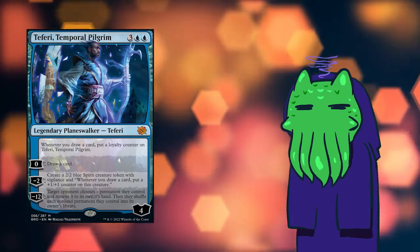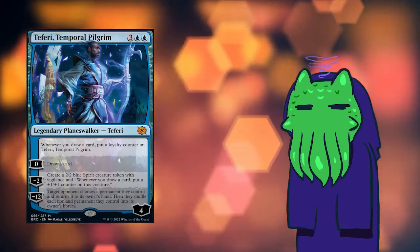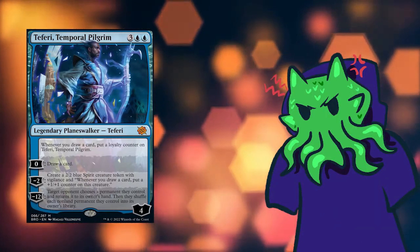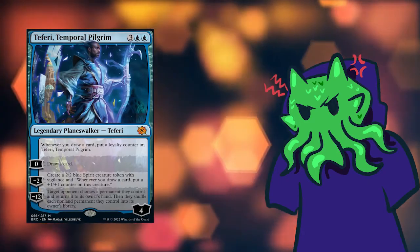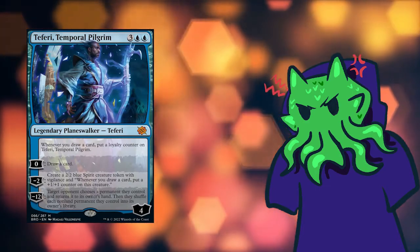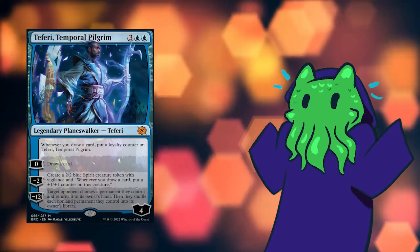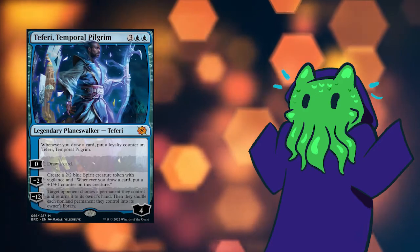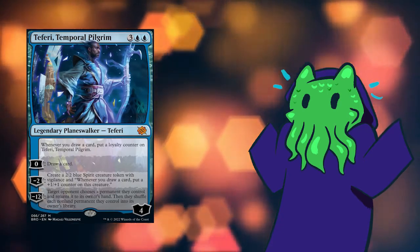We also have everyone's favorite planeswalker — Teferi! He's a five-cost walker that gains loyalty whenever you draw a card. He draws cards and makes a creature that gets bigger whenever you draw cards. Is he gathering information from the past represented by drawing cards? Can you tell this was designed during the fire era? Do you realize how powerful this thing is? Also, when did blue become a color for Vigilance? We had Haunting Figment last set, but I think these are the only mono-blue cards with Vigilance. It just confuses me a little bit.